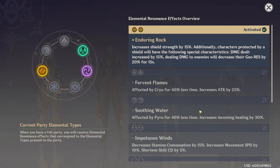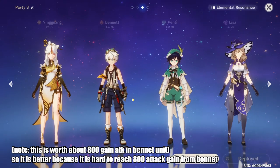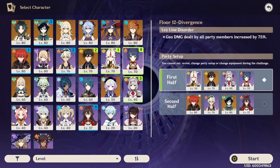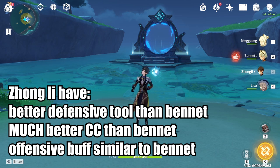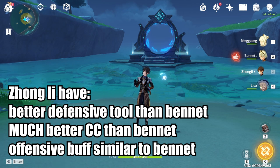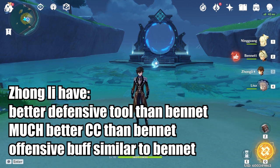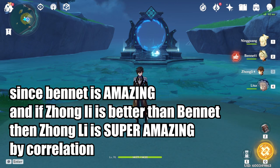Aside from Zhongli having geo resistance shred, the new geo resonance also has a 20% geo resistance shred on top of the original bonus of 15% damage dealt when you have a shield. This means putting a second geo character with Zhongli for double geo resonance is actually going to be better than putting a Bennett for the attack buff — or you can put both for massive damage. Or put Zhongli in your geo team and Bennett in your second pyro team, evenly distributing the power. With all this in mind, it's very easy to say Zhongli is at least as good as Bennett now. He provides more defensive capability with his big shield, can provide CC using his meteor against large enemies, and still provides a significant damage increase to your party. Since Bennett is a top-tier character, by correlation Zhongli is now a top-tier character too.